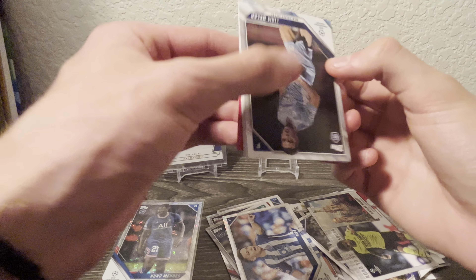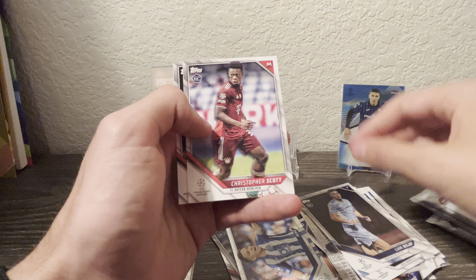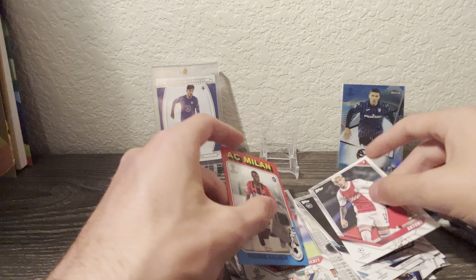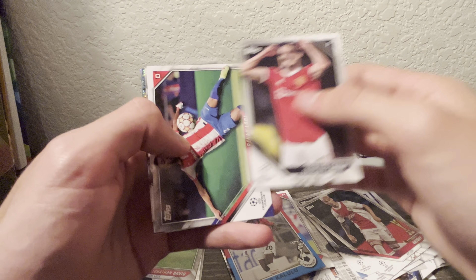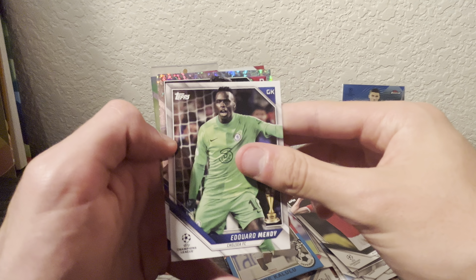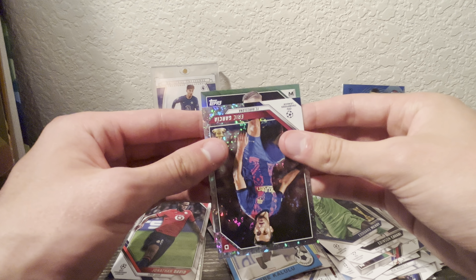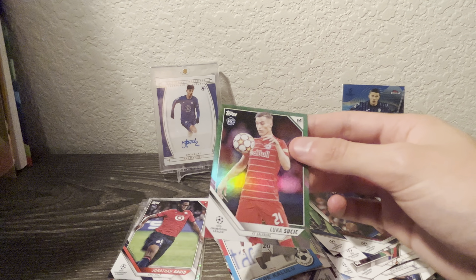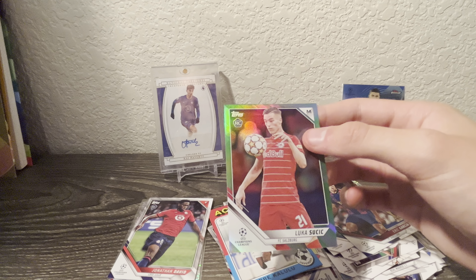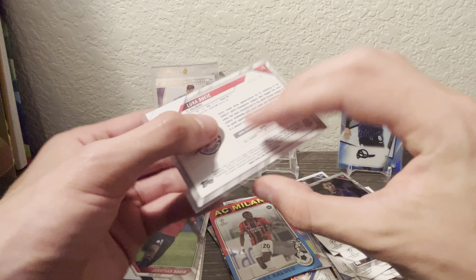Next pack: we got Liam Dellup, Luka Modric, Leao, Christopher Scott rookie, Antony, and a Kalulu rookie for AC Milan. We got Jonathan David — a nice rookie there. We got Cavani, Lodi, Mendy, and Eric Garcia. On the back there's something — it's a green rookie, Luka Susich, out of 199. A numbered rookie from a blaster box — there we go, that's what I'm talking about! We got Luka Susich green rookie, 73 out of 199 — very nice card there.